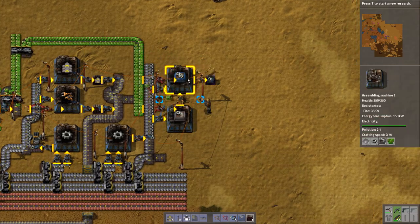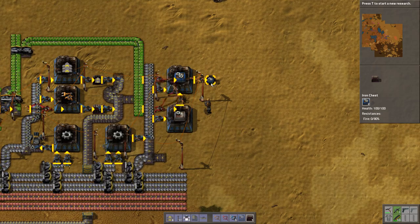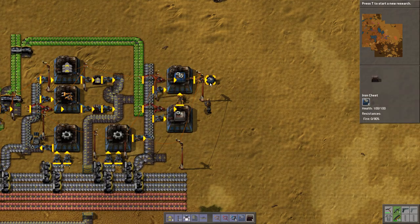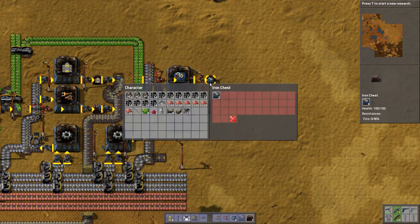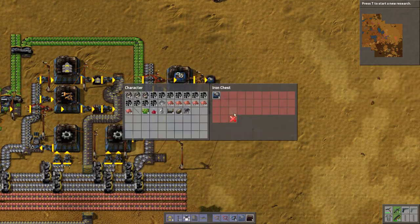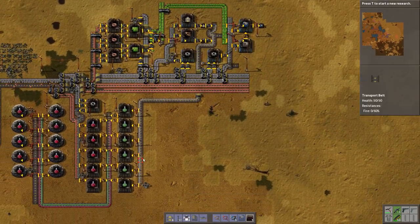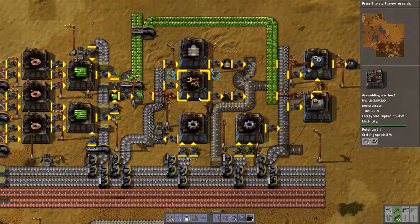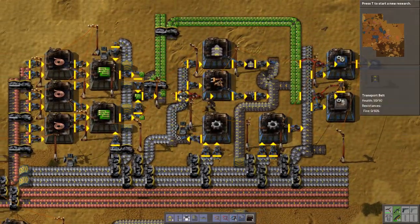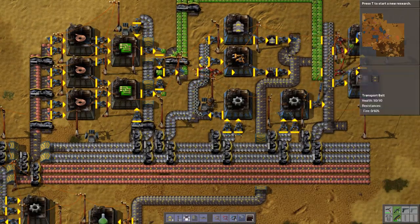So that will work, and it will make these level 2 assembling machines. I could make level 1s that are a bit more resource efficient, however I don't really care. We don't have any inserters - why don't we have any inserters? People are now raging because this is very annoying.